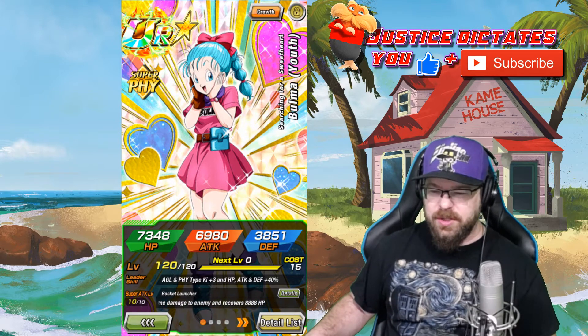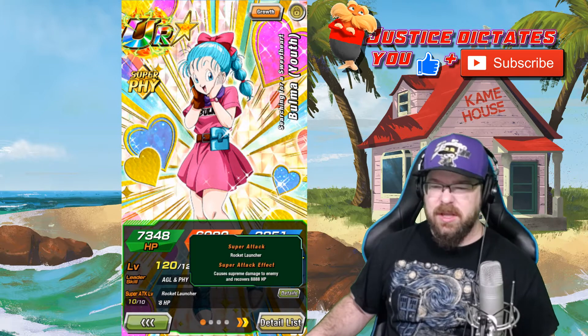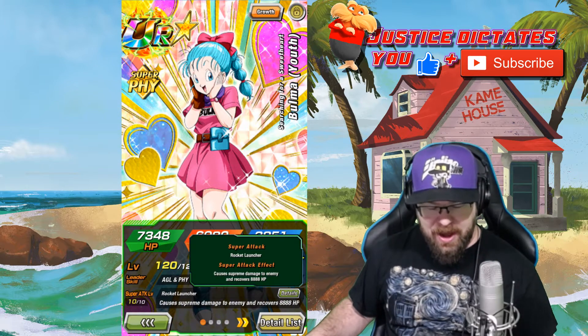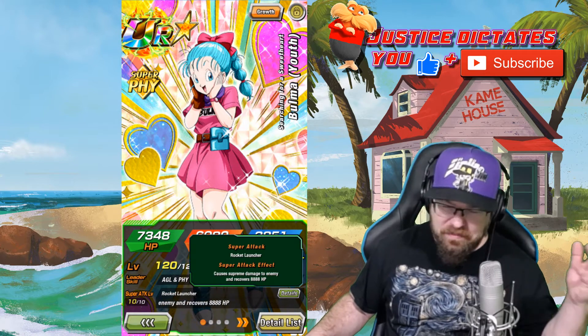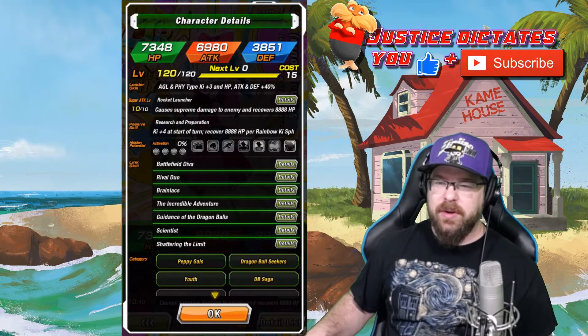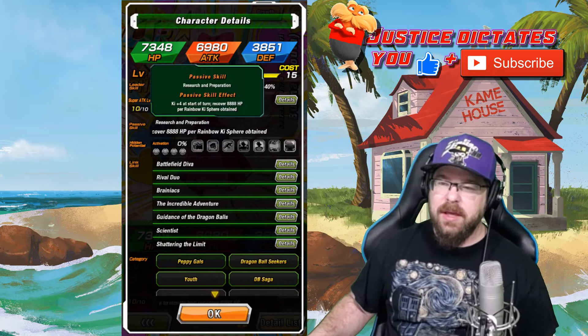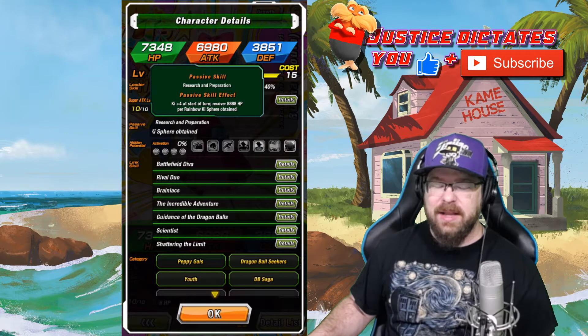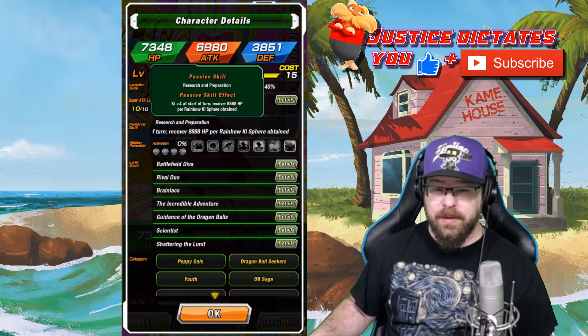We're not going to look at Leader Skill — we're going to look at Super Attack. Her Super Attack causes Supreme Damage to the enemy and recovers 8,888 HP. If we go into the details and look at the passive: Ki +4 at the start of a turn, and recover 8,888 HP per Rainbow Sphere obtained. So she's a really, really respectable healer.